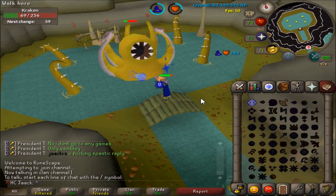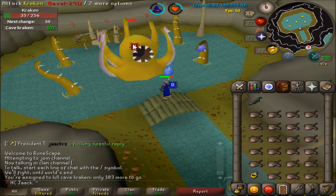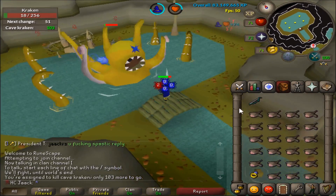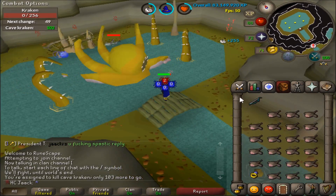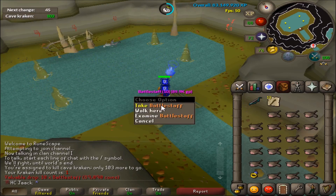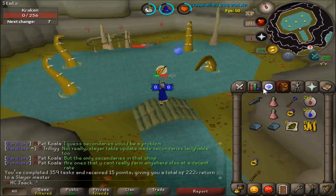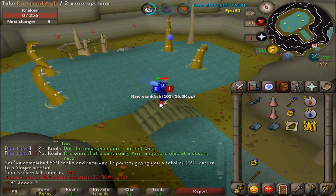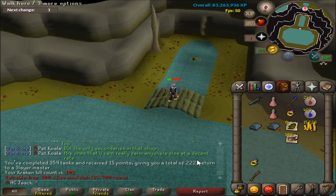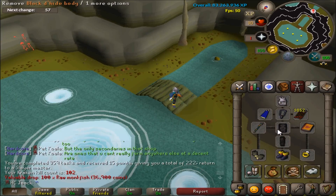Coming to kill Kraken now, just going to finish my task at the boss because I need the tentacle. This is going to be a 1 KC — let's see what we get for the first ever Cave Kraken boss kill. 10 Battle Staffs — beautiful! Let's finish my Kraken task. Almost out of HP as well, so that's pretty lucky. Finished with 101 Monkfish, 102 KC — not a bad task.